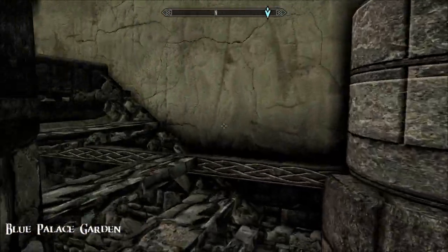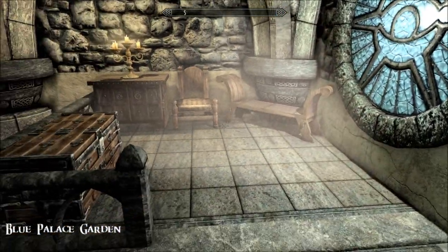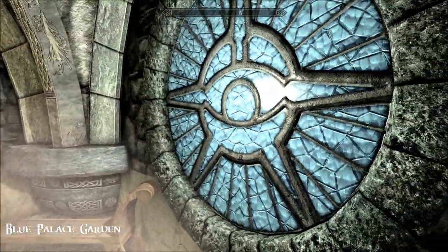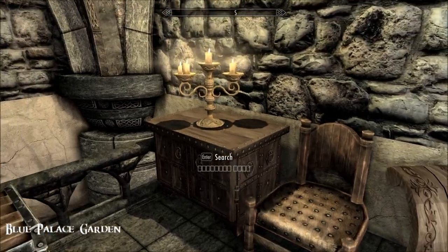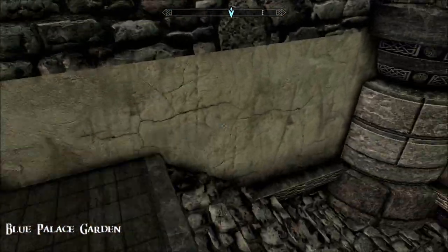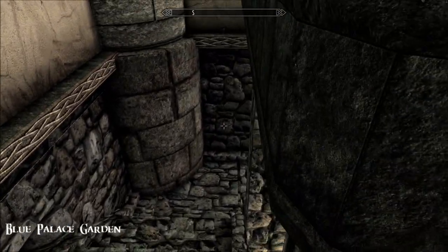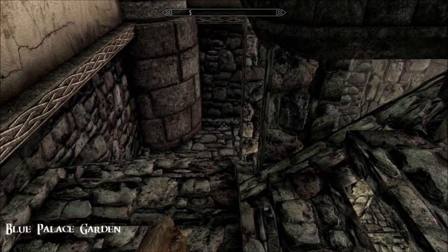This stone staircase takes you up to an area where there's not a lot, actually. It would have been cool to have an enchanter up here like in the other one. It's just a bit of storage really — sorry, I keep getting stuck on my wolf as usual.